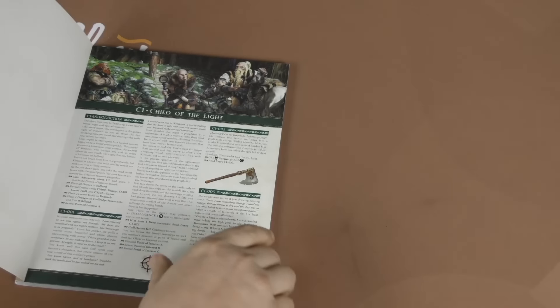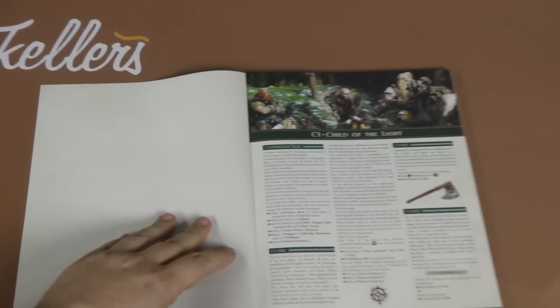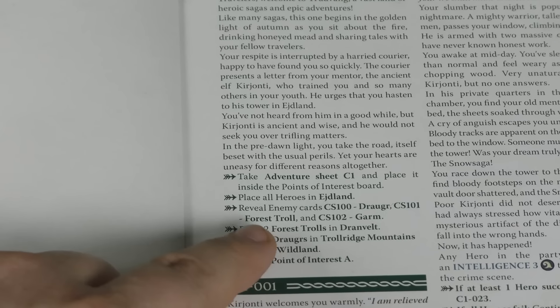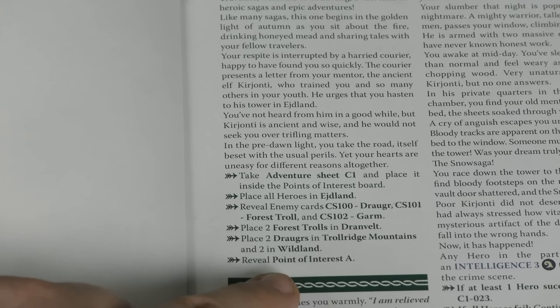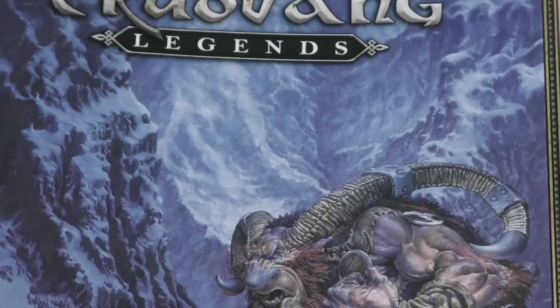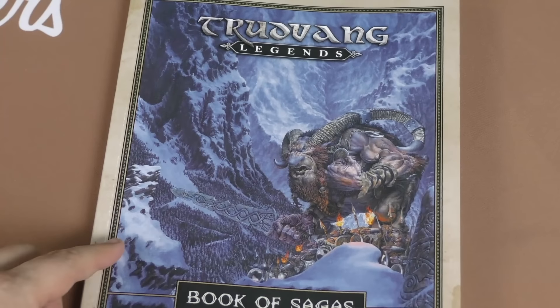Many times they'll refer to this book. When you start a campaign, it will say: take Adventure Sheet 1, put it in the book, place all the heroes here, reveal some enemy cards, place some monsters on the board, and place Point of Interest A. Players will then start playing the game, and when you get to different points, you might read different paragraphs in this book. When you're done, you can go to the next quest. However, you might get side quests — there are 20 quests in here, but not every quest is required to complete the game. Some are side quests that you have to reveal by doing something or going to a spot that doesn't follow the main quest.